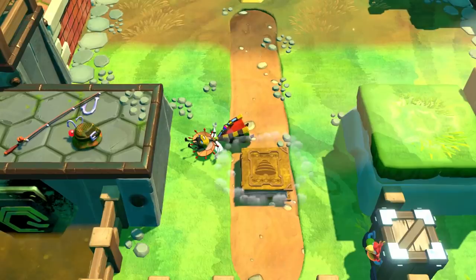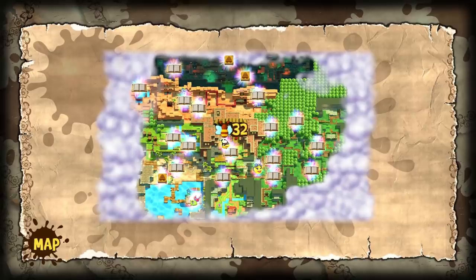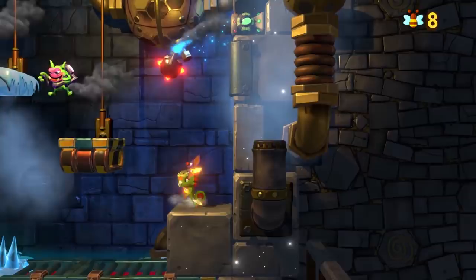Luckily there's a backup plan thanks to your new friend Queen Phoebe. If you explore the Royal Stingdom and beat the various levels, you'll rescue squadrons from the B-talion, and each recruit you rescue acts as another hit point you can take in the Impossible Lair. So the more you complete in the world, the better chance you'll have at conquering this insane gauntlet of terror.